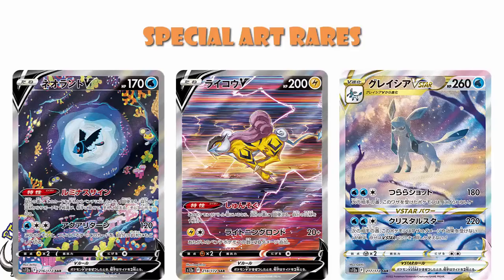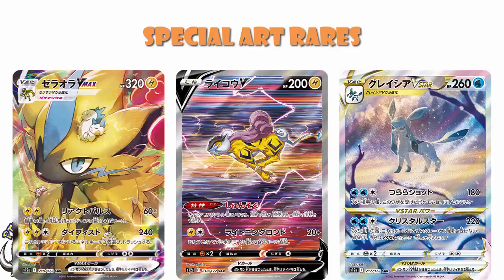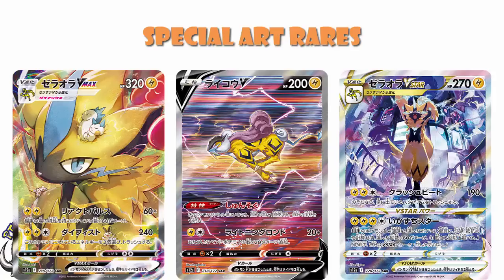We've got the Zeraora VMAX, with your Emolga, Togedemaru, and Pachirisu just chillin' — I actually love this, it's one of my favourite special art rares, I think it's amazing. I also love the Zeraora V-Star, but I actually think the VMAX is, on the face of it, the better card — it's very, very cool. You'll notice I said I wouldn't be surprised if we got a Zeraora V, but there's no space — because Raikou is 218 and the VMAX is 219, so there's no space for a Zeraora V.